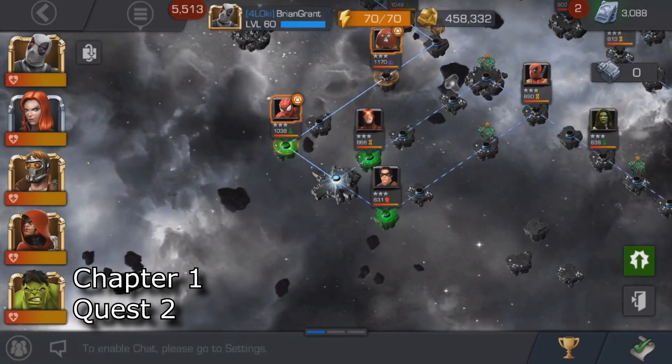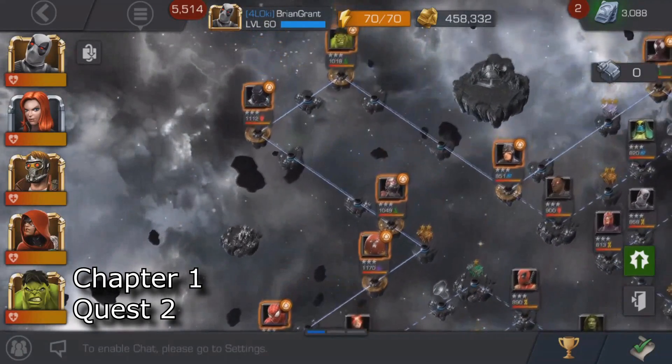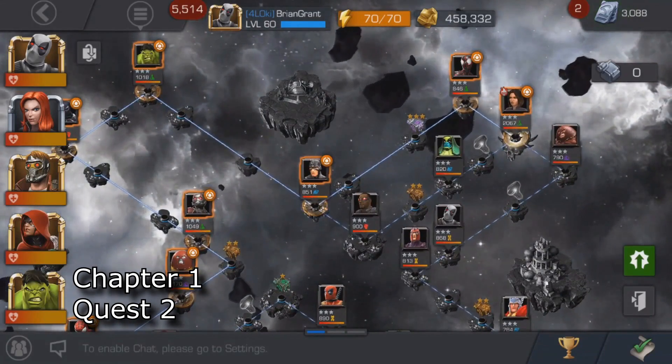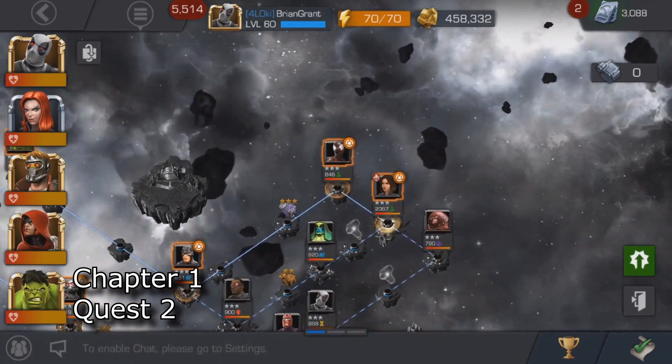This is still Chapter 1, but Quest 2, and once again you'll just have to follow this highlighted path along the left side this time around. And this map — even though it may appear that there's only three different paths to actually take — there are four. How annoying. Next map.